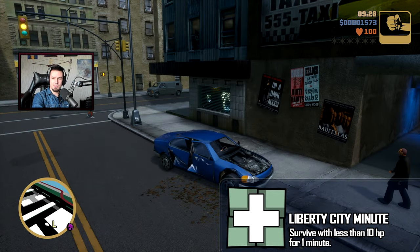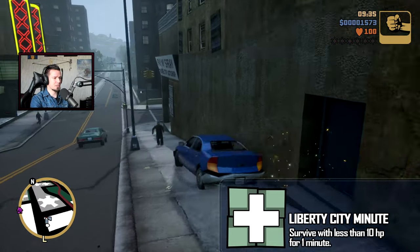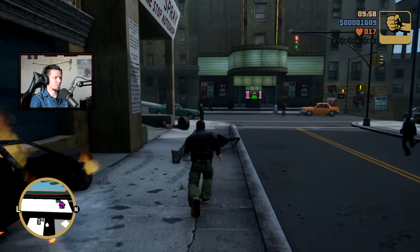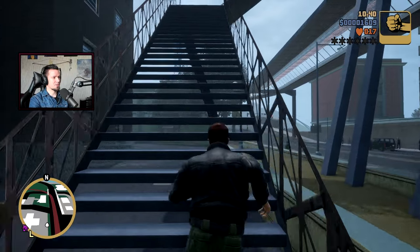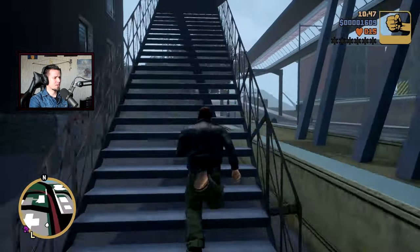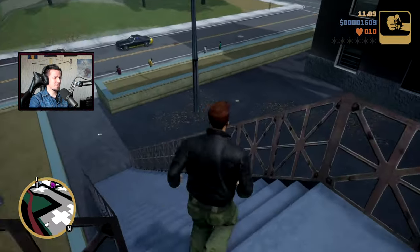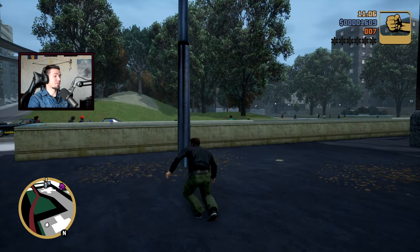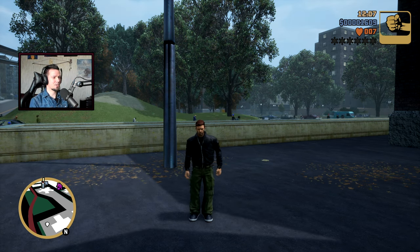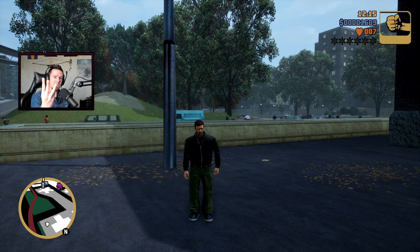Achievement number three is Liberty City Minute — you have to survive at 10 HP or less for a whole minute. The best way is to crash your car and stand next to it. To get more damage, jump off a building a few times; it does 2 damage each time. Get down to about 7-8 HP, then just stand there for a minute. It took a little more than a minute to unlock, so don't panic if it doesn't show up immediately.